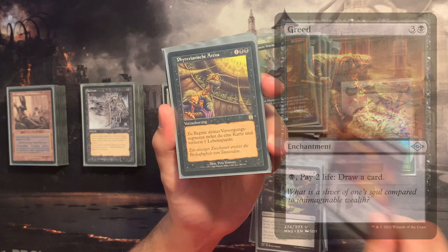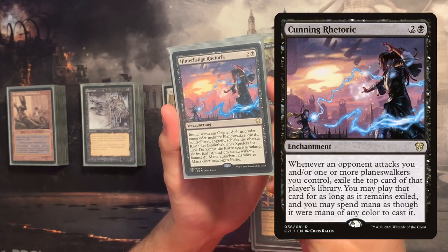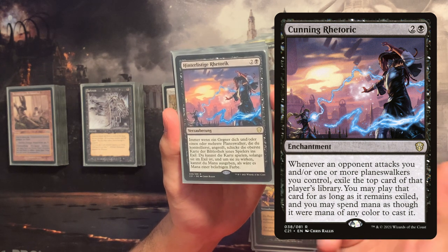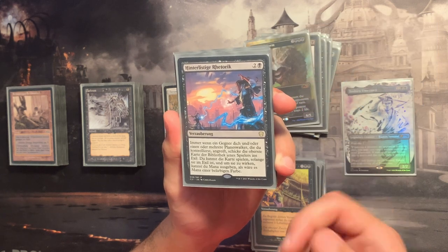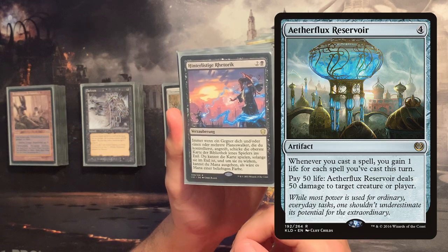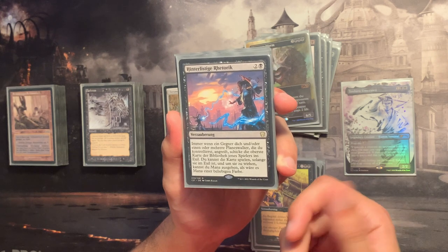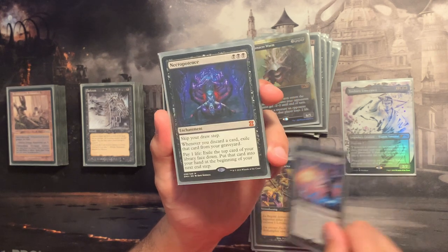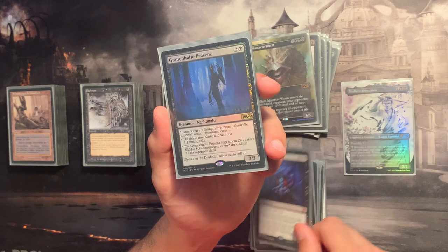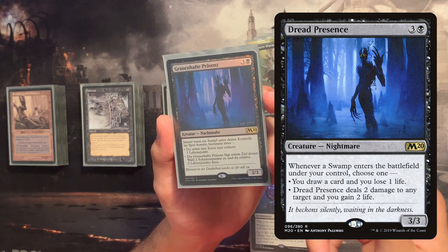Greed is a solid enchantment that lets me draw a bunch of cards. Freyalise's Winds — or the Strixhaven commander version — is in the card draw category since I draw cards from my opponent's deck. In playtesting I hit some nice cards, including a Mirari's Wake and an Aetherflux Reservoir. I'm not running Aetherflux Reservoir here since this isn't a cantrips deck, though the playtest moment made me consider it. Necropotence is a solid inclusion — nothing more to say.